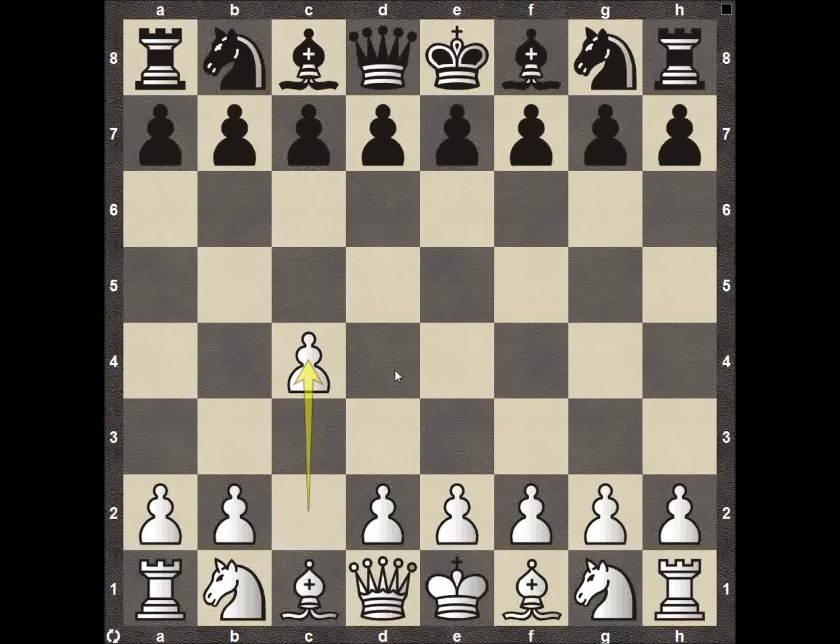Topalov starts out with pawn to C4. You don't see the English Opening that often, especially from Topalov. What's interesting is the last time these players faced off — December 2015 in the London Chess Classic — the only game Levon Aronian won was against Topalov, and he played the English Opening. So no doubt Topalov remembers that game and came prepared with different ideas for this board state.